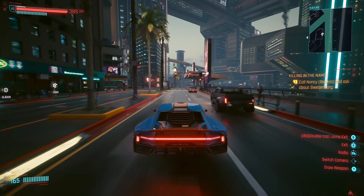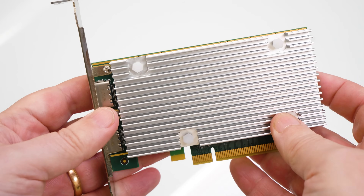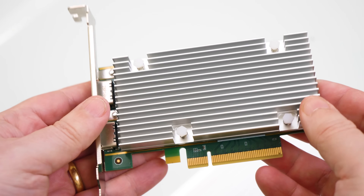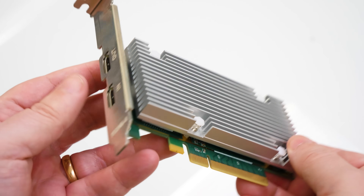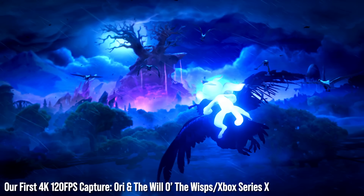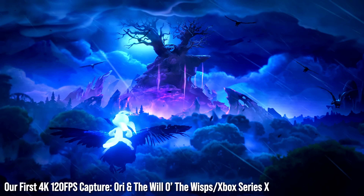That capture technique was torturous in getting clean video, but technology has now moved on, thankfully. 4K capture in this video is achieved with the Yuan SC750N — full HDMI 2.1 support, 8K at 60fps capture, and obviously 4K at 120fps too. I've been sharing various media using this card with our backers on the DF Supporter Program for months now, but this is the first time we've used it in anger, in a project so to speak.